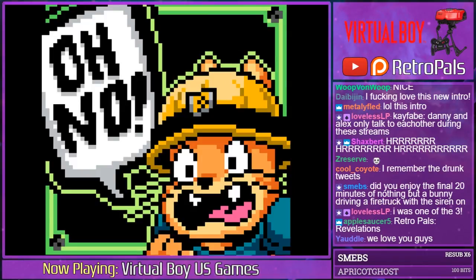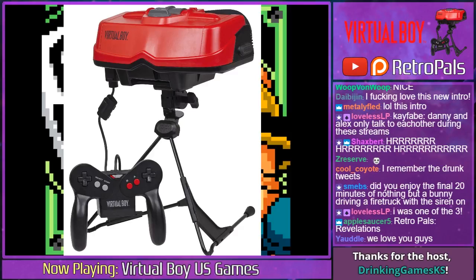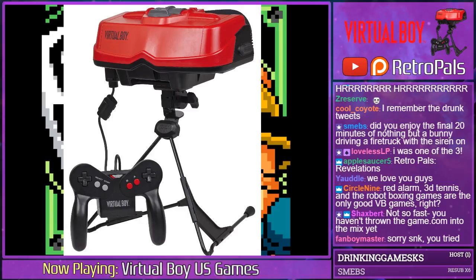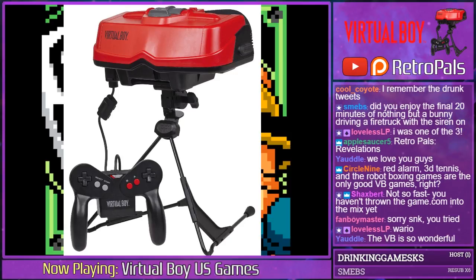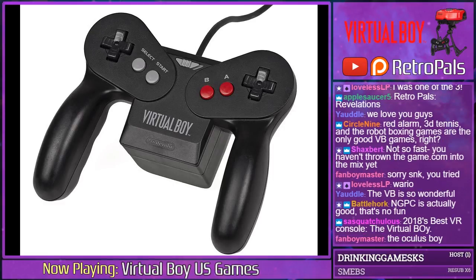Tonight we're going to cover the Virtual Boy. It consists of two parts: first is a visor that you stick your head into, like modern virtual reality headsets. It's not head-tracking though — it's stationary, placed on a little stand. You sit at a desk and peer into it to see the games. The controller is a whole other thing: two D-pads.